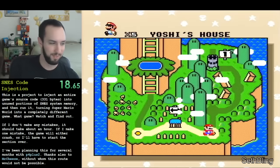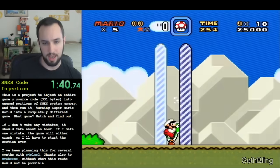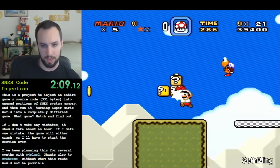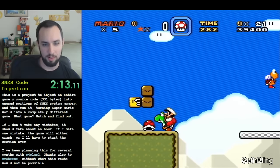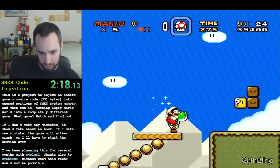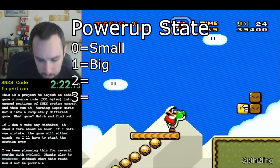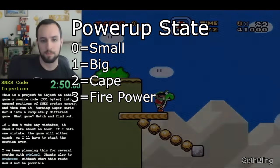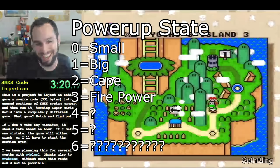To begin with, I completed Yoshi's Island 2 and 3, making sure to pick up Yoshi and Firepower. Next, I performed a glitch called Power Up Incrementation three times. Power Up Incrementation is a glitch that takes advantage of Yoshi block duplication and some poorly written spinning brown platform code to increment Mario's Power Up State. Normally, Mario's Power Up State takes on a value between 0 and 3, where 0 is small, 1 is big, 2 is cape, and 3 is fire. By incrementing three times from Fire Mario, we arrive at Power Up State 6, which is normally unobtainable and has some odd behavior.